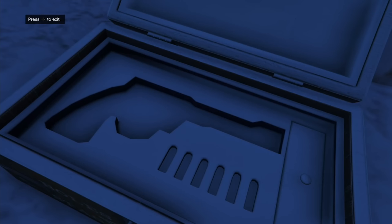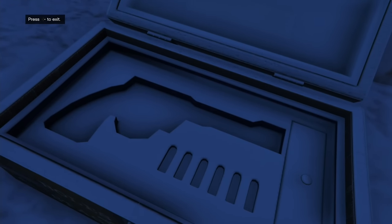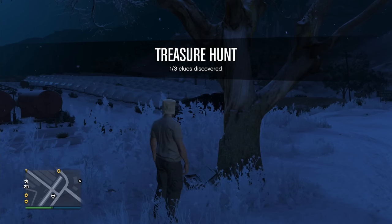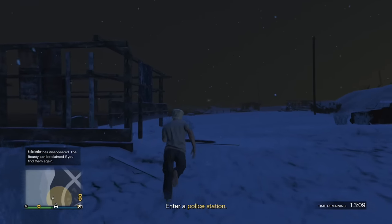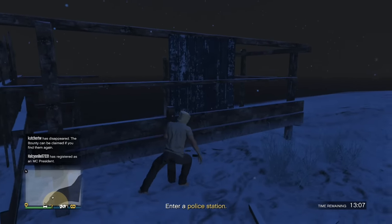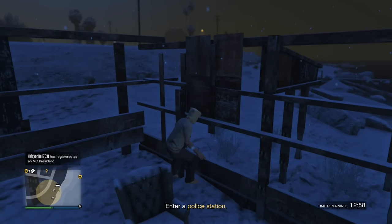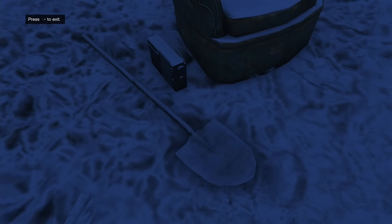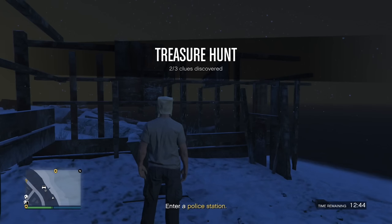An empty gun case. One out of three clues discovered. It's getting louder — it has to be in here. Where's the clue? Why did you just jump over the couch? A shovel! Two out of three clues discovered.